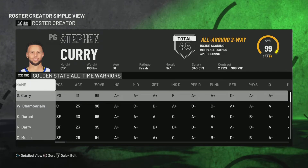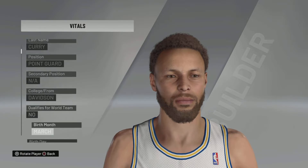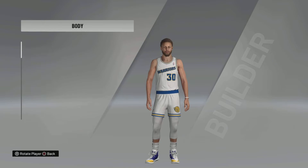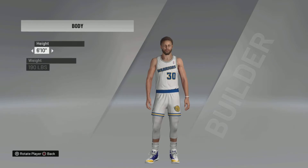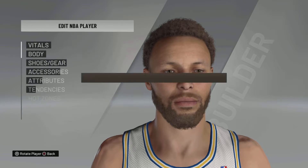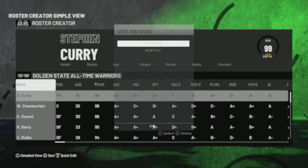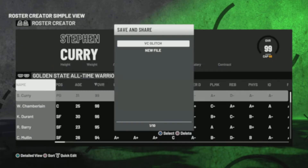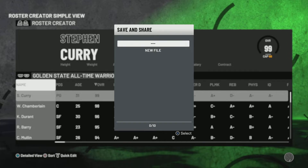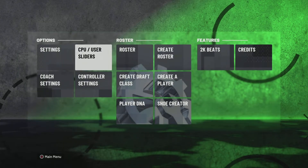I forgot to do one thing to Curry — I forgot to change his height, so we're just going to do that really quick. I'm pretty sure it's Vitals... no, it's Body. Make his height 7'7". Then go to Keep Changes and Return, save the roster as 'VC Glitch.' It's going to say the team always has to have 14 players — I don't know why. Once you've changed Curry's height you're good.